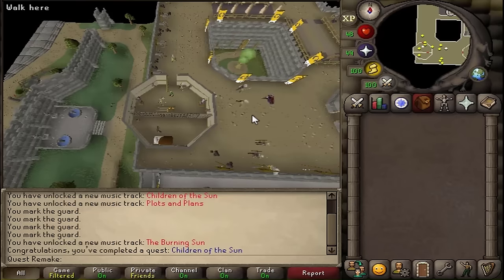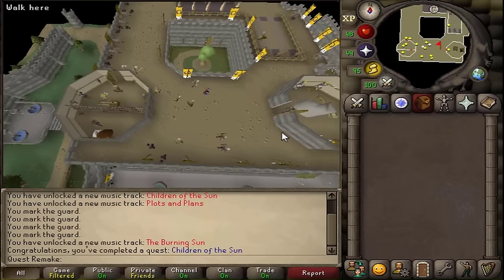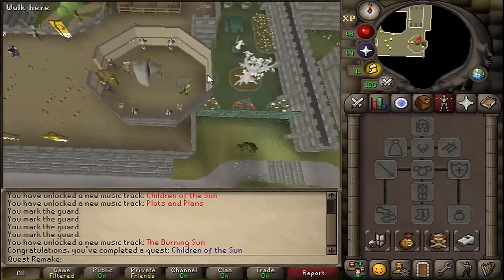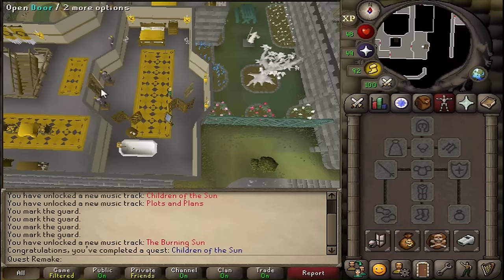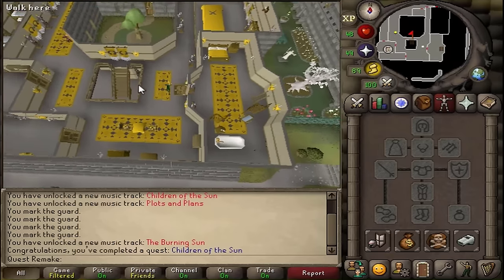By the way, currently we are on the roof of the Varrock castle. If you haven't brought any teleports, just go east, climb down the ladder, and then climb down the staircase to get back to the Varrock square. This was my guide on how to complete the Children of the Sun quest. Hopefully it has helped.